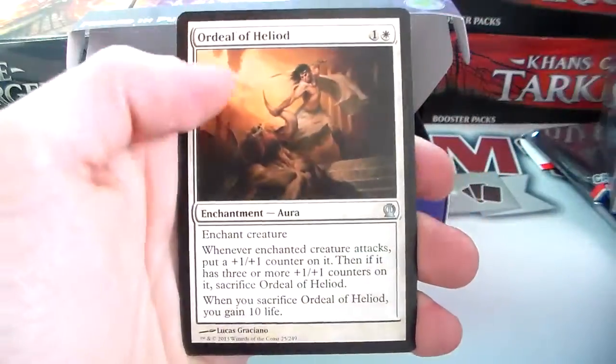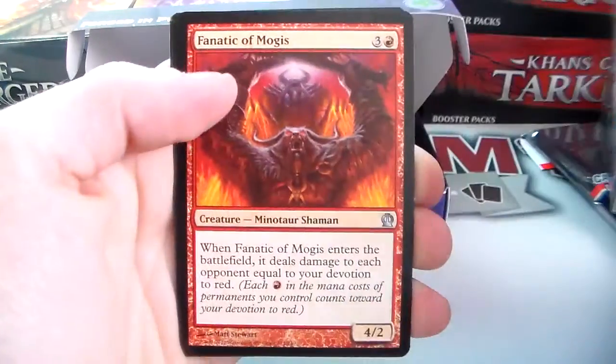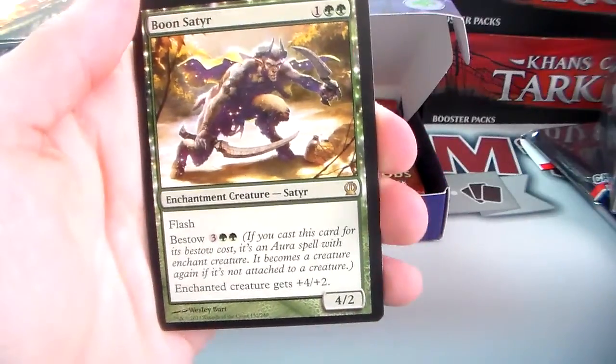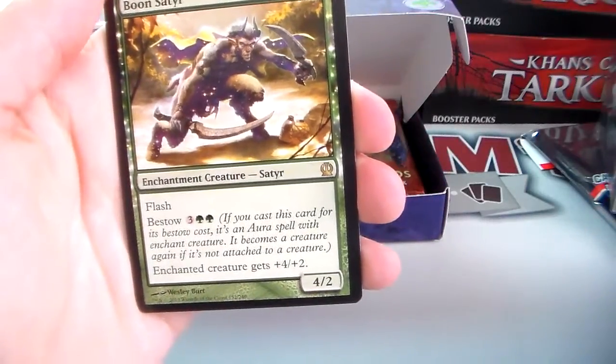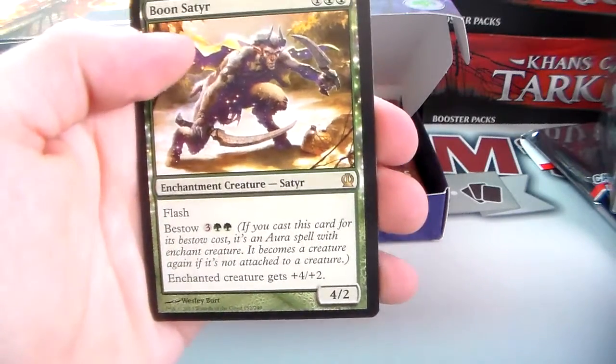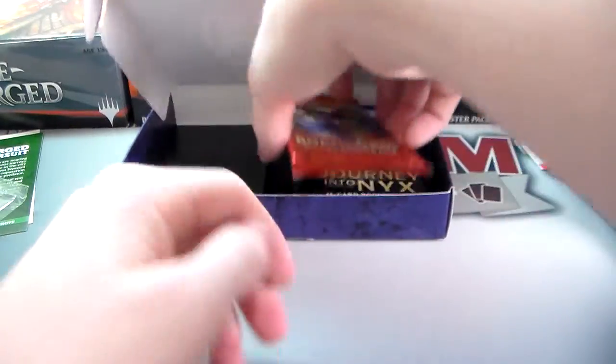We have an Ordeal of Heliod, Hunt the Hunter, Fanatic of Mogis, and a Boon Satyr. Boon Satyr is one and two green for a four/two enchantment creature satyr with flash, and bestow for three and two green. If bestowed, it grants plus two/plus two. And a Mountain. We didn't get an Elspeth or Thoughtseize, but that's alright — a lot of fun opening this.